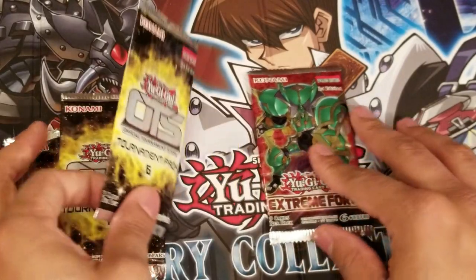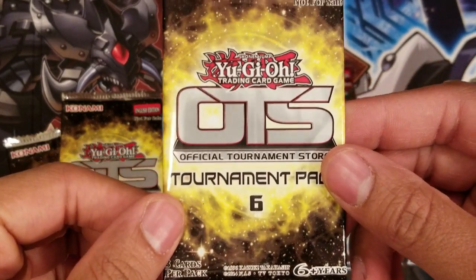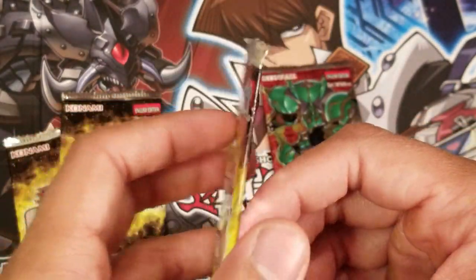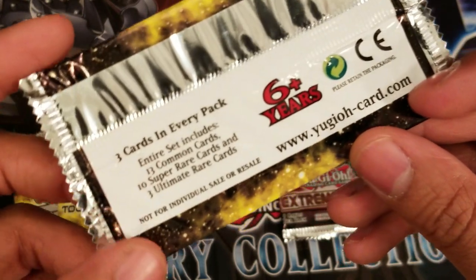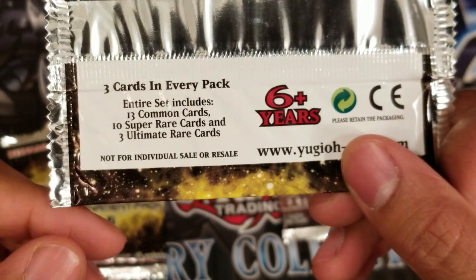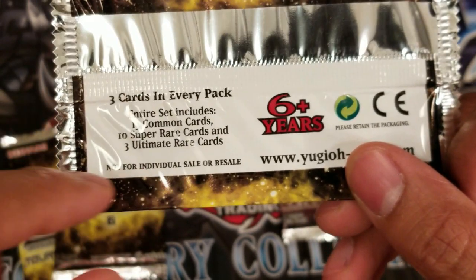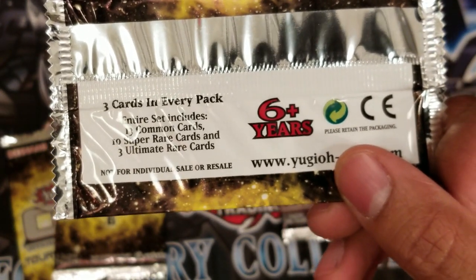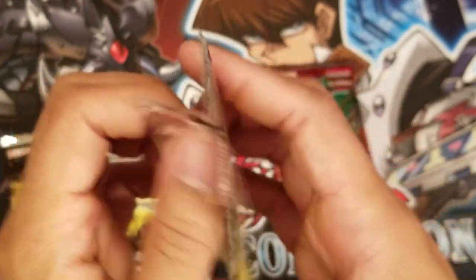I'm going to show you guys the front of the pack for those not used to OTS packs — look how crisp it looks. It says 'not for sale,' so if you see it for sale somewhere it's being sold illegally. Three cards in every pack; the entire set includes 13 commons, 10 super rare cards, and three ultimate rare cards. The chase ultimates in this pack are Brilliant Fusion, Invocation, and the other card — it's on the tip of my tongue — I think it involves the Invoked deck.